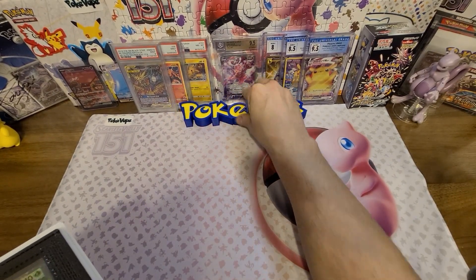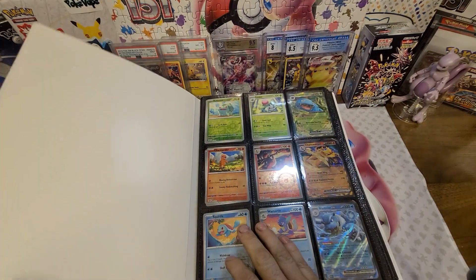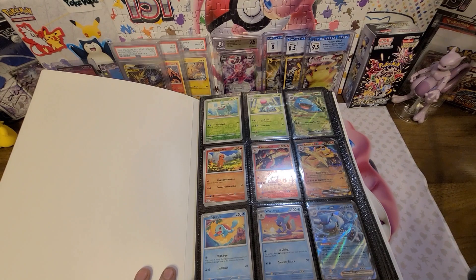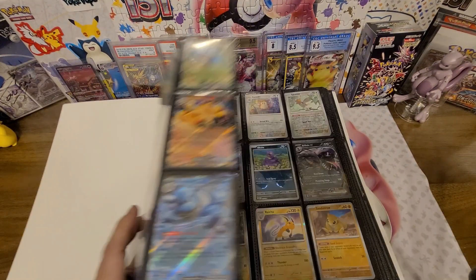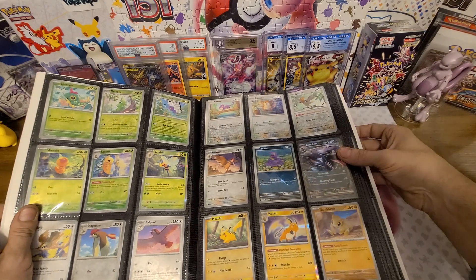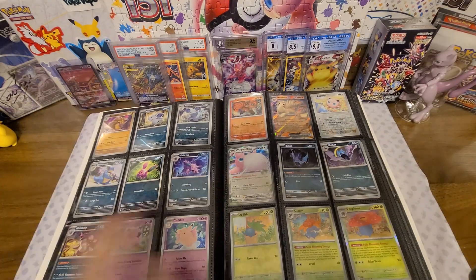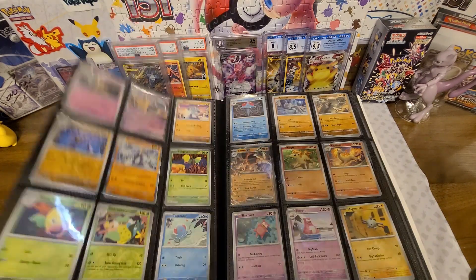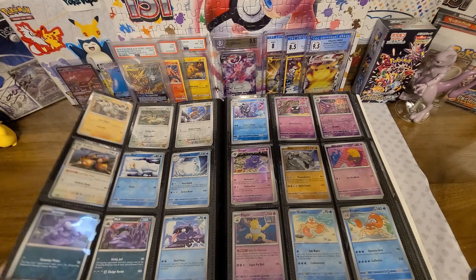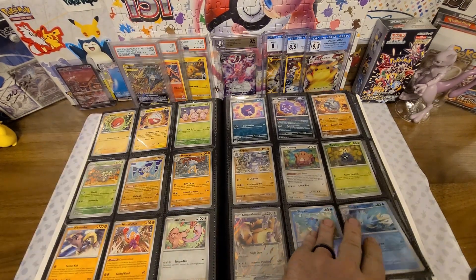Let's show you where we're at with our binders — go ahead and flip that down. Fix the lighting — there we go. Feel free to follow along and compare it to yours if you're completing this set. We have made some great progress — a lot of the pages are filled, and we are going for the master set as well.